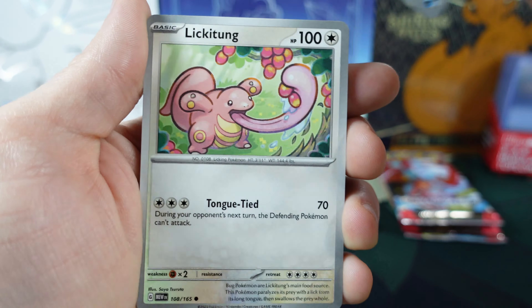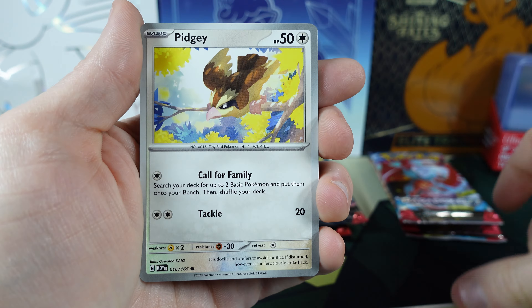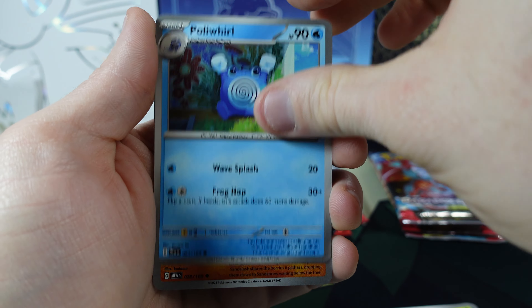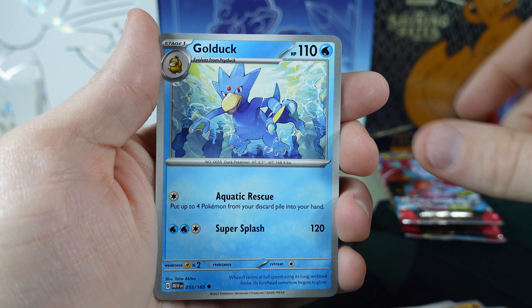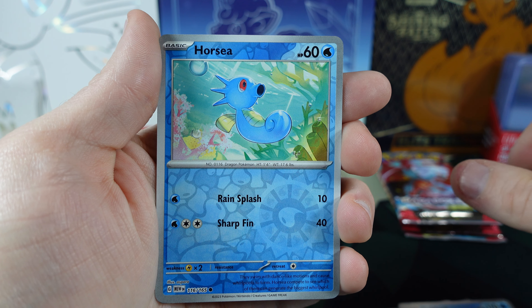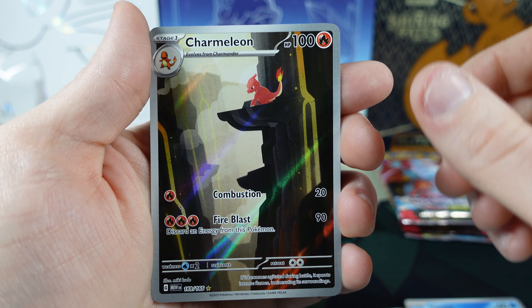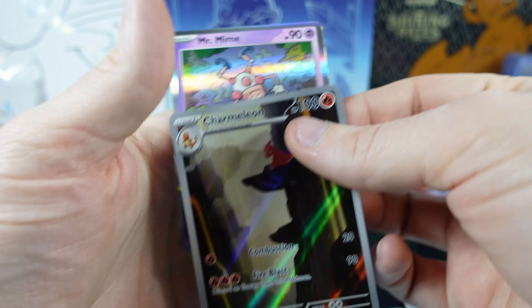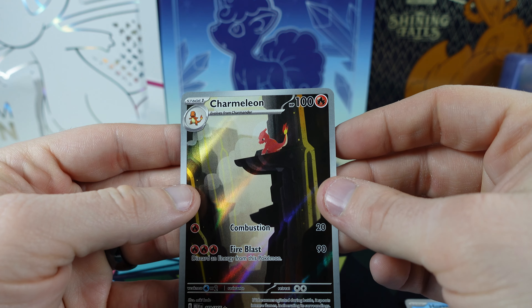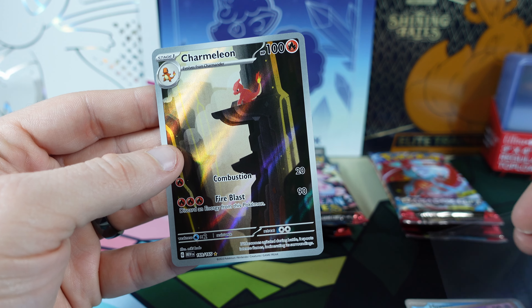Another Holo Energy. Lickitung, Venonat, Pidgey, Poliwhirl, Sandslash, Nidorino, Golduck. Little Horsea Reverse Holo. The Charmeleon. And the Mr. Mime. That's two pretty good pulls out of there today — really good pulls, I should say.